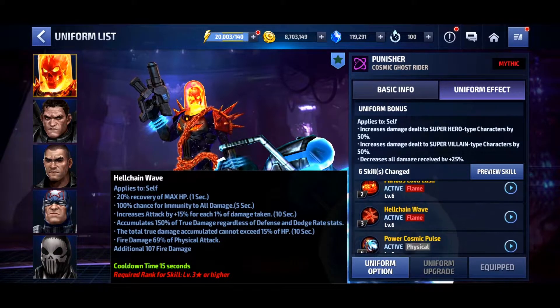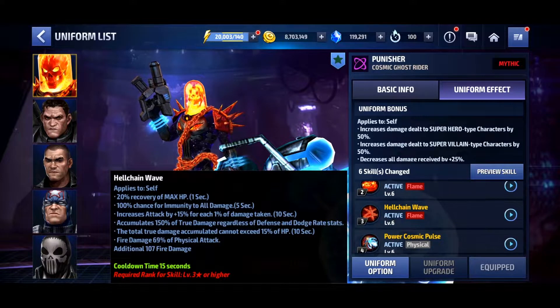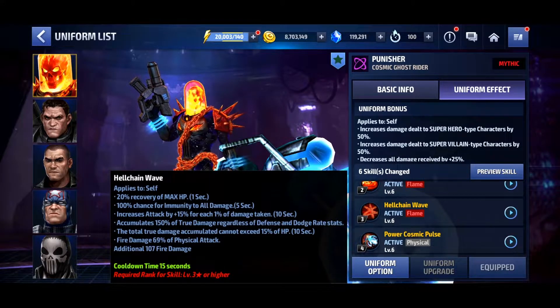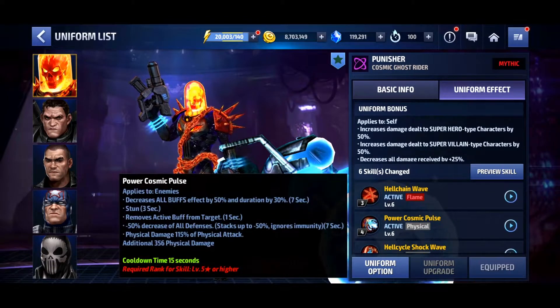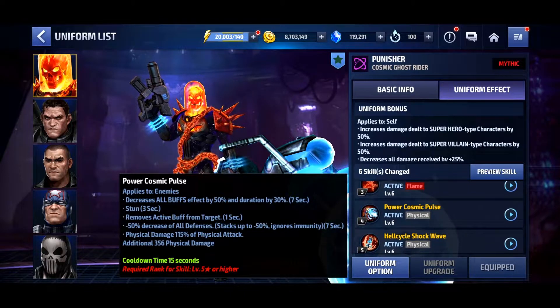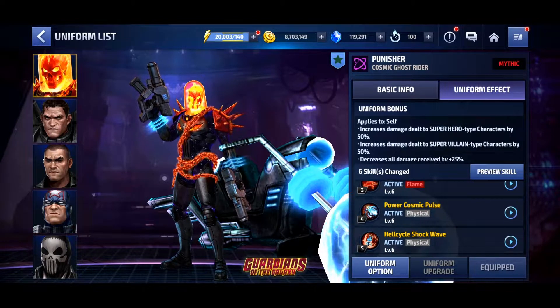The first and second skills look like standard skills. The third skill has a lot going on: we have 20 HP recovery which is fantastic, 100 percent chance to be immune to all damage for five seconds, and then an accumulation mechanic based on damage received — so he does have to get hit for accumulation to take effect. It looks like it's similar to Sharon Rogers, going up to around 225-250 percent. The fourth skill has all defense down up to minus 50 percent, and it ignores immunity so it will work on world bosses.